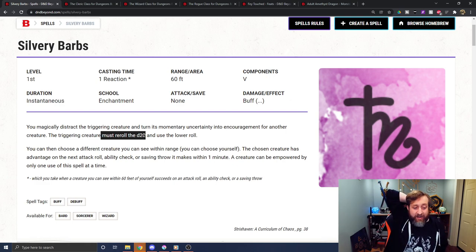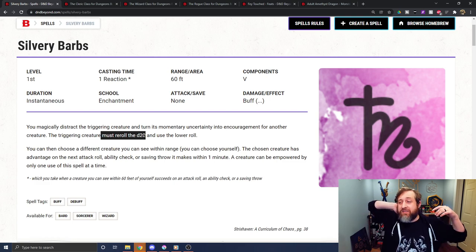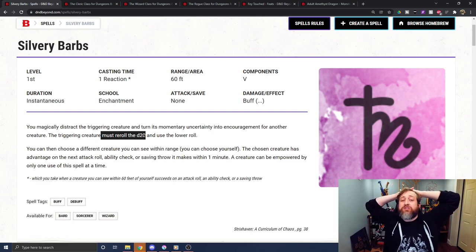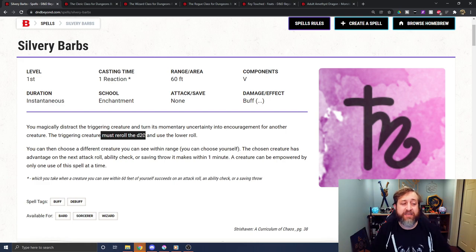There's no saving throw or anything to stop Silvery Barbs — it just happens. It could potentially be counterspelled if the creature has counterspell, but the idea that you might shut down Legendary Resistance — one of the most powerful monster abilities in the game — with a simple first-level spell that anyone can access via the Fey-Touched feat is pretty significant.